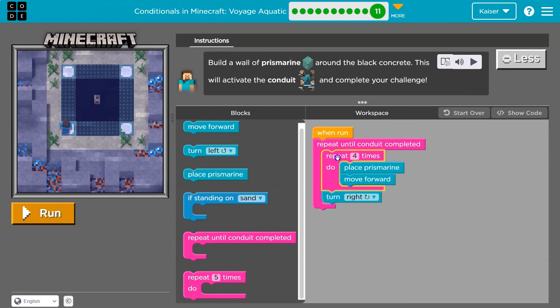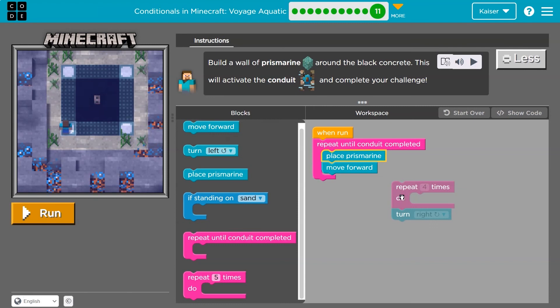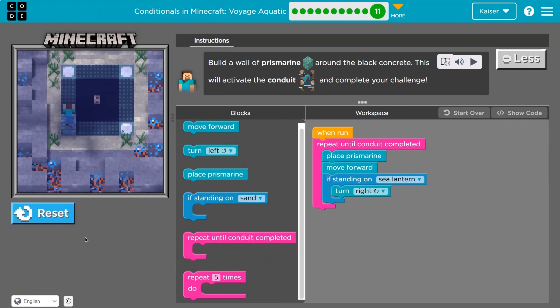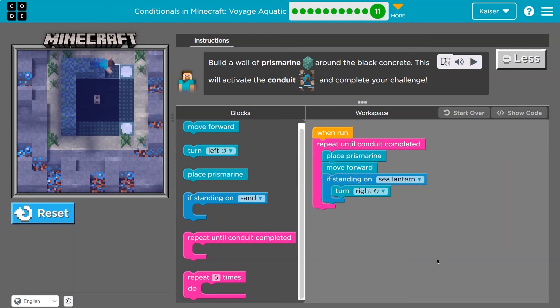We've been using conditional statements or if statements. I could also keep going until I hit my goal — if I'm standing on a sea lantern, then turn — because each time we need to turn, there's a sea lantern. There are several ways to get this, and the neat thing about programming is there's often several ways to be right. It's just whether your solution works, and this one is pretty efficient — not a ton of code here.